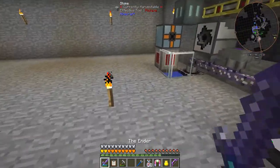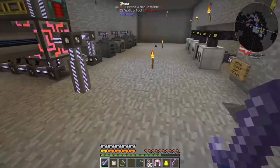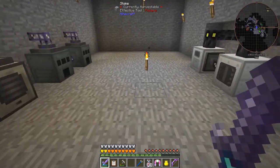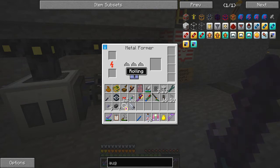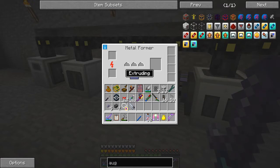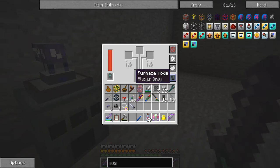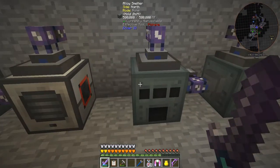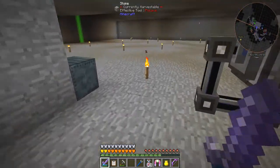I had two metal formers down here. The reason for it is the same principle as the alloy smelters - this one is set to rolling and this one is set to extruding, and you can't easily swap it. Same as the alloy smelters: this one is set to furnace only and this one is furnace only. So that's why I had two.